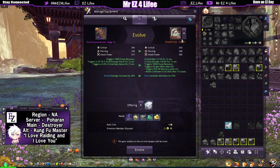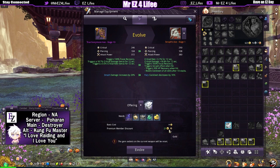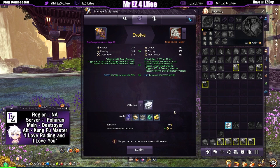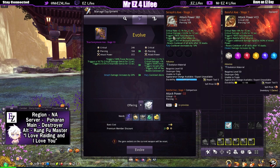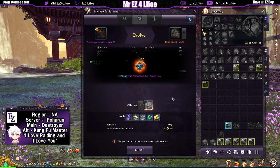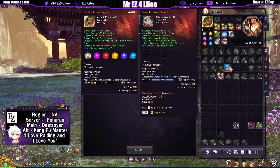Alright ladies and gents, here we are — seraph stage one. We're about to do this. 21 gold — wow, so much cheaper than the basic cost. So 21 gold for this and we're gonna see what we can get. Hopefully more than three gem slots — but I'm pretty sure we're just gonna get three. Crossing my fingers — let's get this! Bam — seraph stage one! Did we get more than three? We got three, like I said we would.